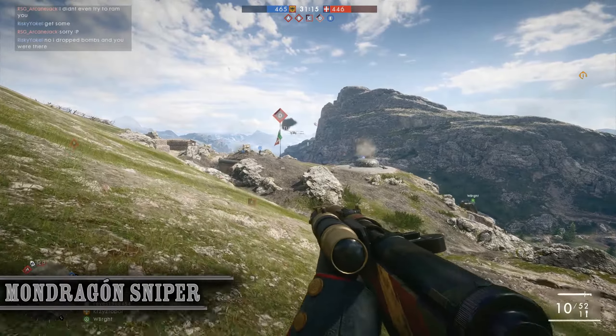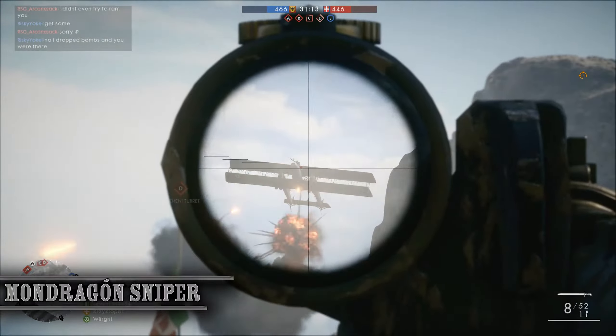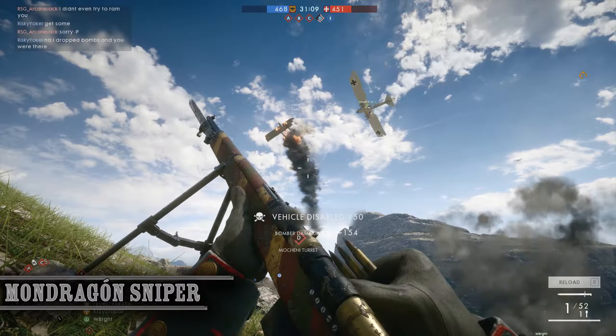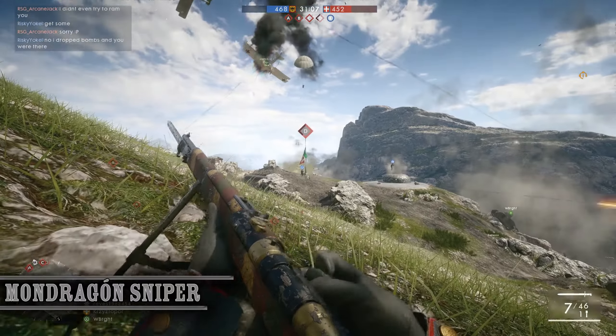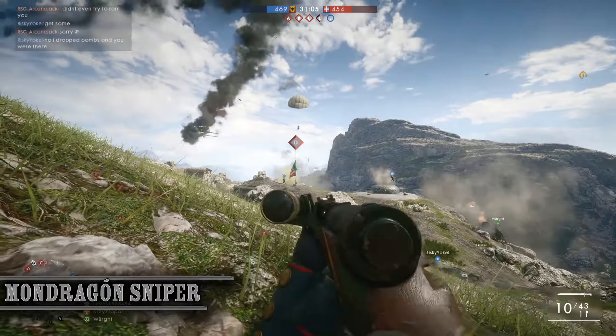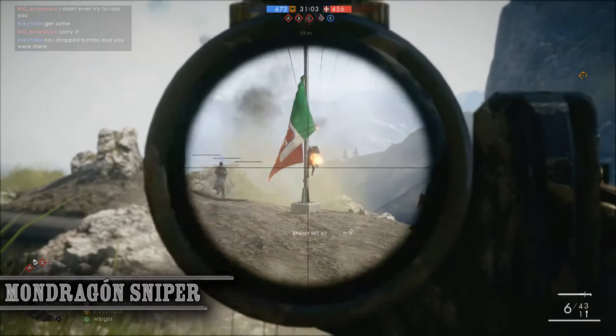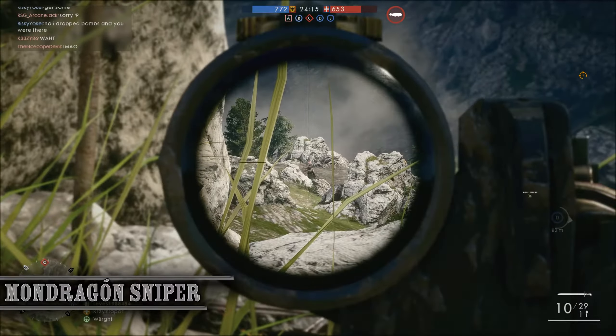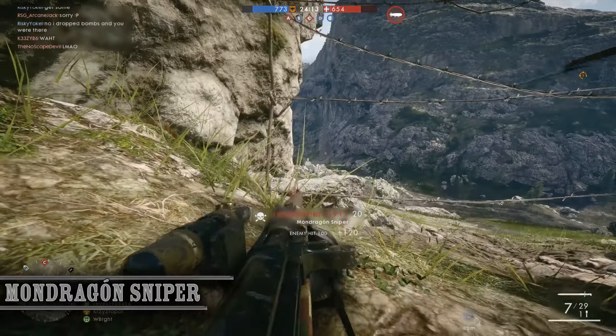Lastly we have the Mondragon Sniper. Unlike the other two weapons, this weapon only has 10 rounds per reload, a much slower reload at that, especially when reloading with one bullet left in the rifle. The strength of this weapon comes in its ability to accurately burst down opponents with ease, even at long ranges, making this a strong anti-sniper weapon.